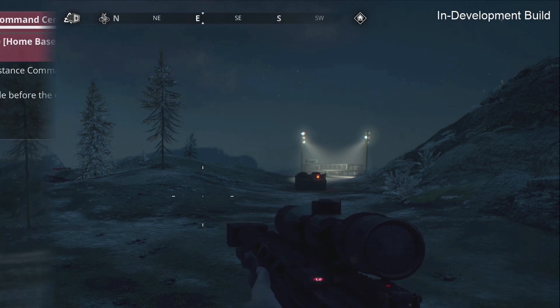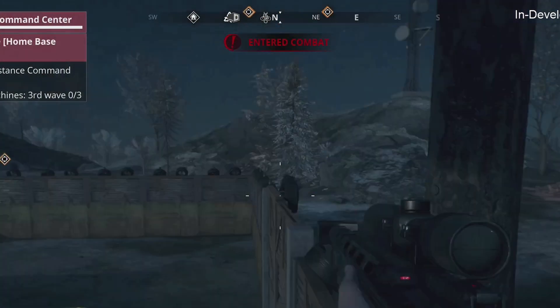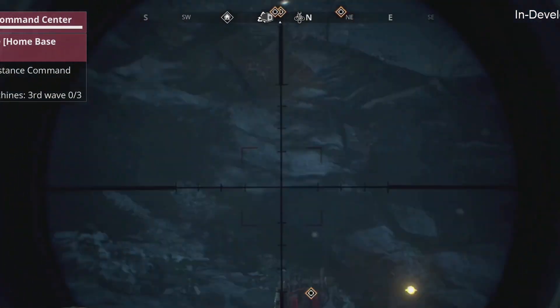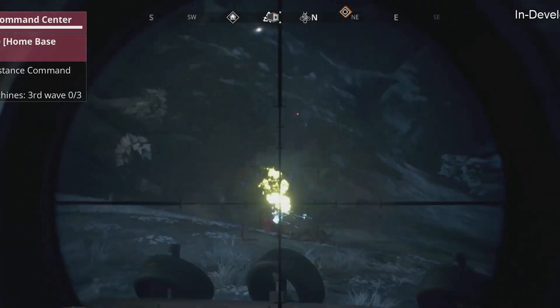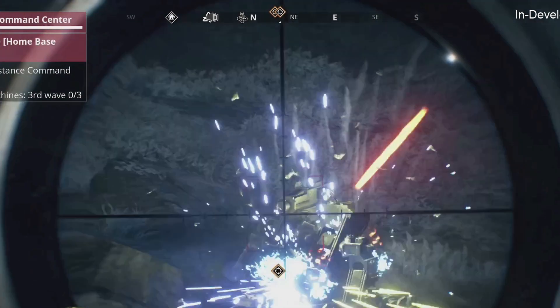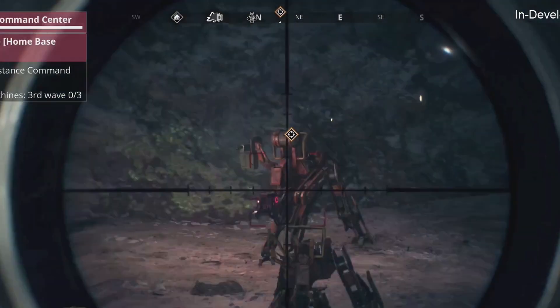There are three wave modes that we can pick from: easy, medium, and hard. The rewards will differ depending on the wave mode that you go for — obviously the higher the difficulty, the better the reward.